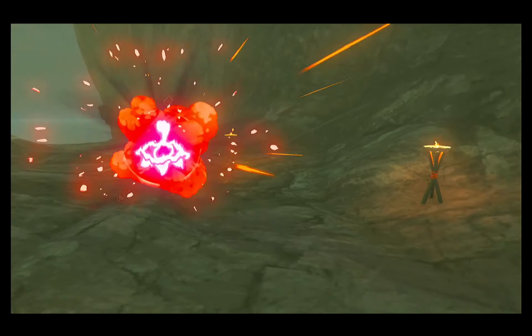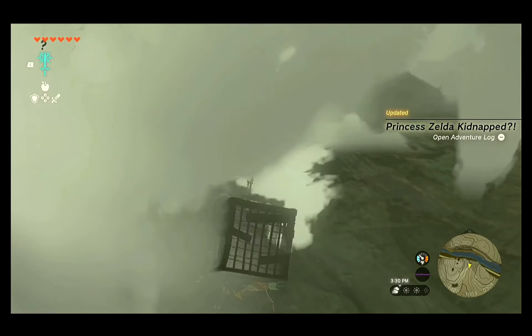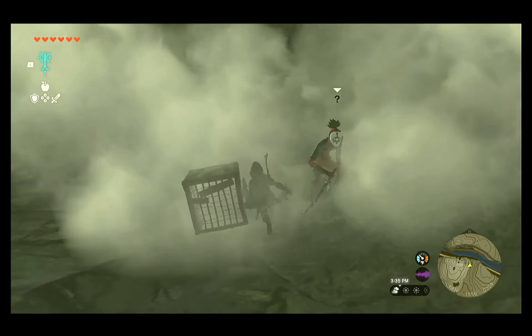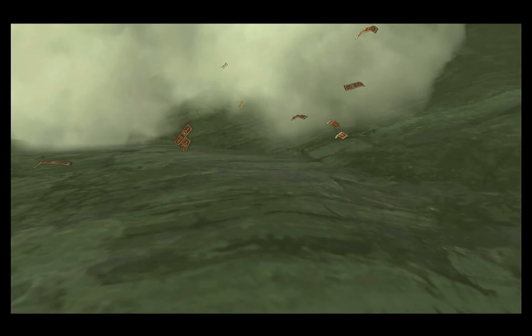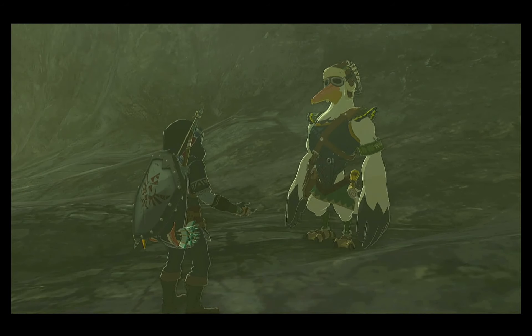It's actually three members of the Yiga Clan disguised as one Zelda. The fastest and easiest way to take care of three Yiga Foot Soldiers at once is with a Puff Shroom. These things are magical — you just throw it on the ground and they don't even know where you are. Puff Shrooms can be found all over in the Depths.